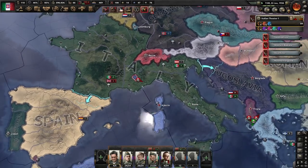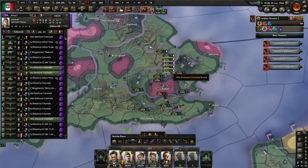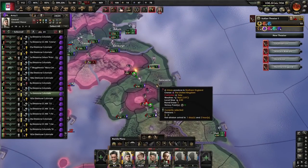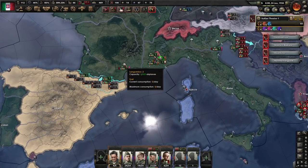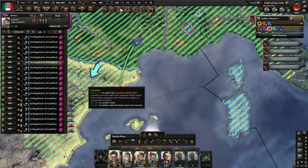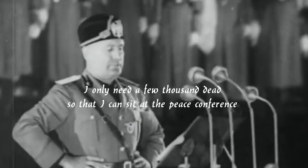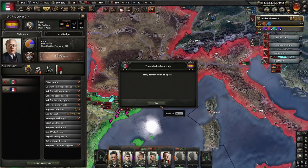Austria is going to be the last nation that we declare on during this war. Our mission in Britain went pretty successfully — we have taken all relevant ports with the exception of a single one far up north and surrounded London with plenty of divisions. After the focus Befriend Bulgaria is done, we bypass Pact of Steel but won't start the next focus just yet. The reason is a bit muddy and I'm not 100% certain it's a fact and not just a coincidence, but I'll get back to this question when the war ends. By now our transport planes should have redeployed to southern France.